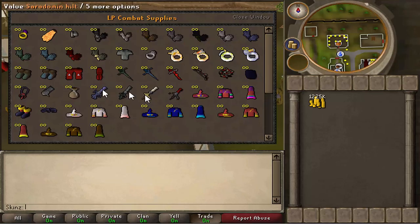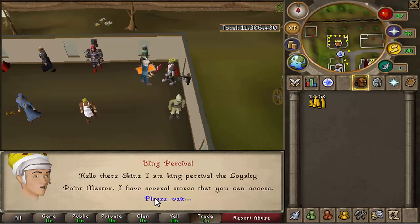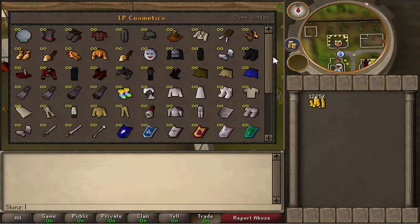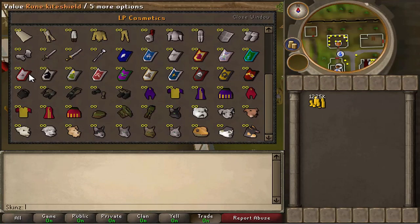Continuing in the combat supplies shop: d-bow, all the god items, godsword hilts, infinity, whips — I mean this shop is literally beast, I'm really in love with this at the minute. And the last shop is cosmetics, which has all of these different rune shields and whatnot, and I think these are pets which is pretty cool as well.